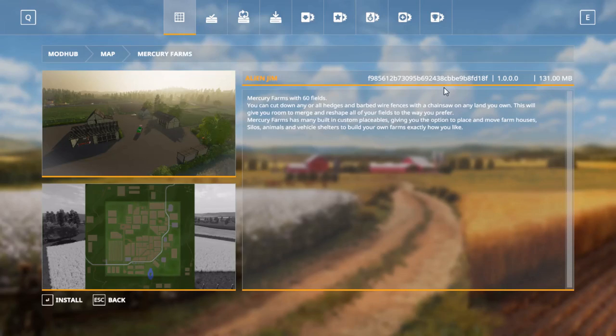It's actually pretty small, 131 meg. So yeah, 60 fields. You can cut down any or all hedges and barbed wire fences with a chainsaw on any land you own. This will give you room to merge or reshape fields. And custom placeables.